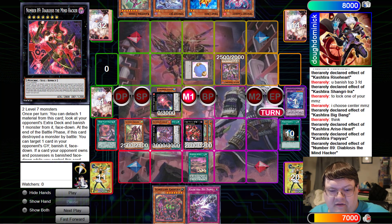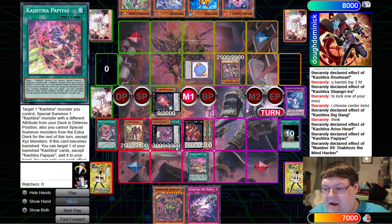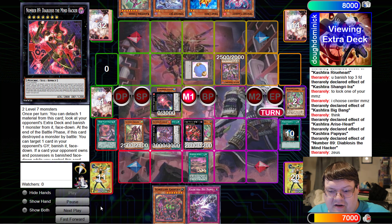We're going to make Diabolus the Mindhacker. Literally Shangri-La, Rise Heart, and Diabolus the Mindhacker — plus a Unicorn extra deck rip on the side after this is done ripping. This is such an insanely good position that it's actually good.